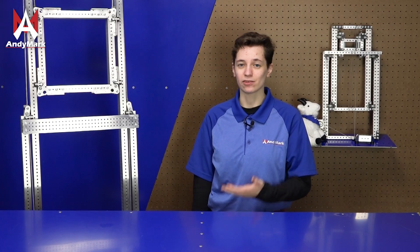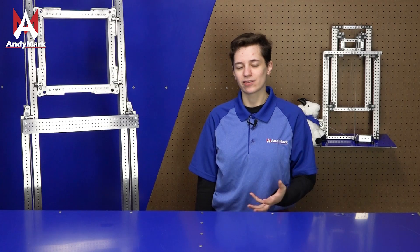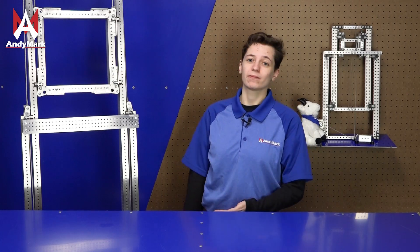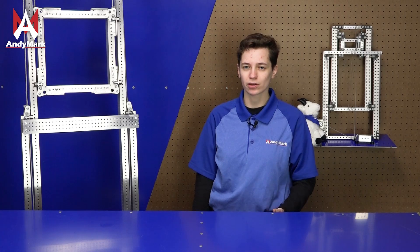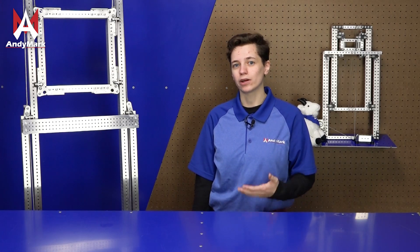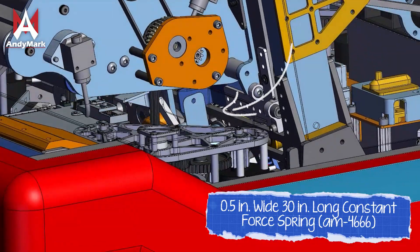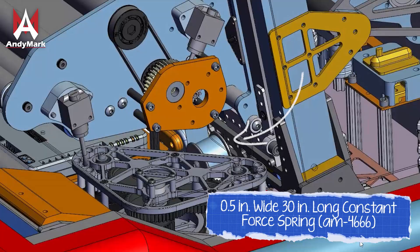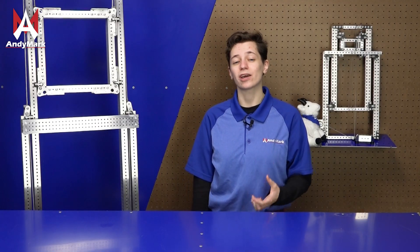Sometimes a gear ratio on a motor might not be enough, and you might want to counterbalance anything on your elevator. This is usually achieved by using something springy on the opposite side. Teams have used surgical tubing, constant force springs, and other types of springs to counterbalance. When using constant force springs, be sure to be careful because the edges can be sharp.